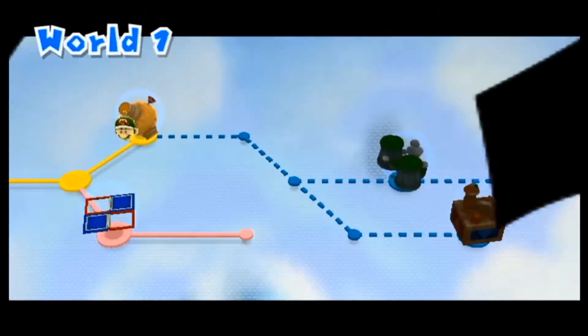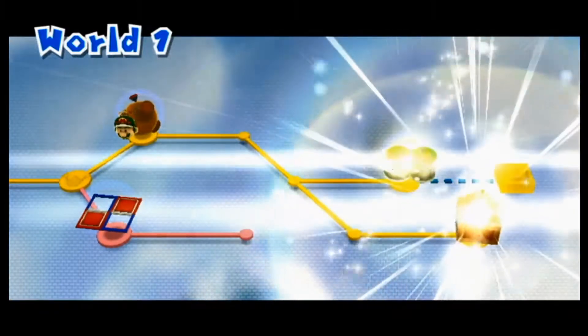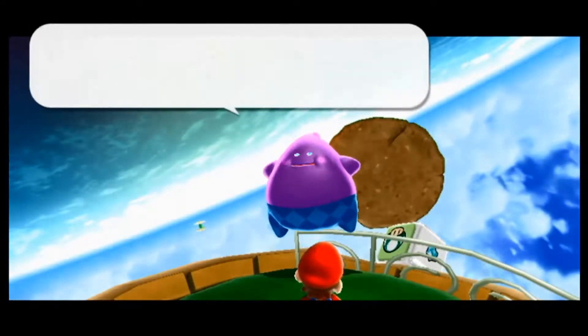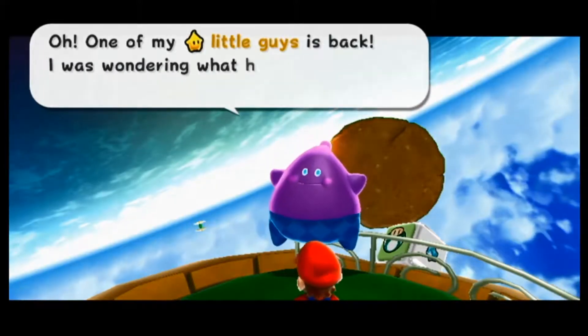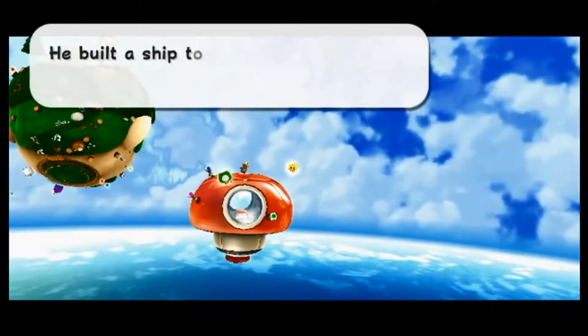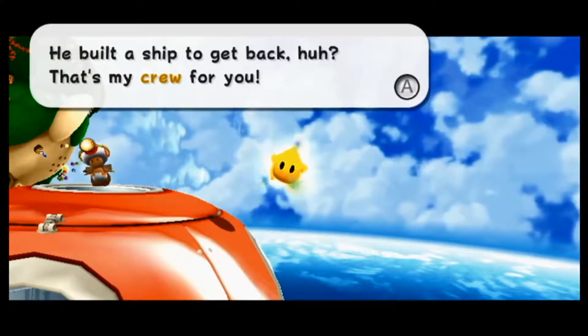Got an extra life. You actually do get one-ups from getting coins like that. Alright, so we unlocked two new galaxies — look at that. Let's check them out. Oh, one of my little guys is back. I was wondering what happened to the little feller after he fell off. He built a ship to get back — that's my crew for you.